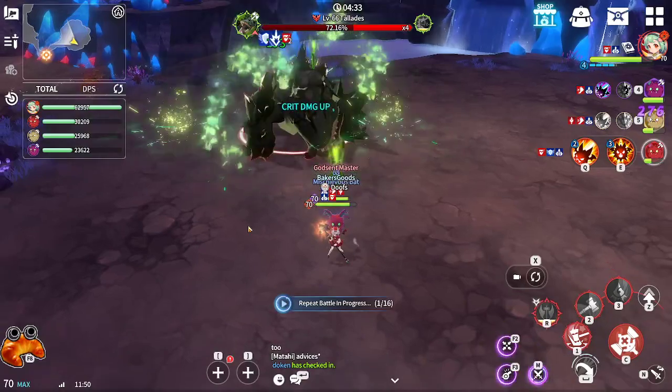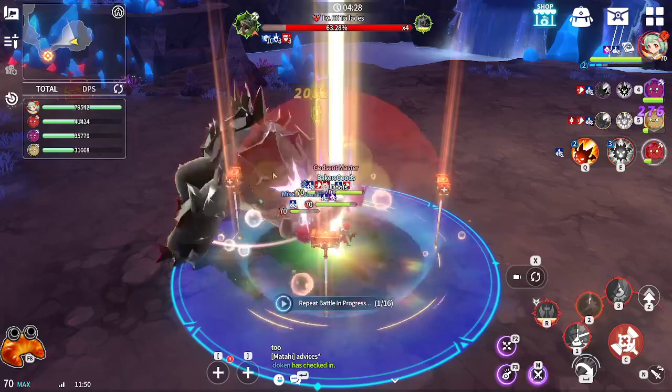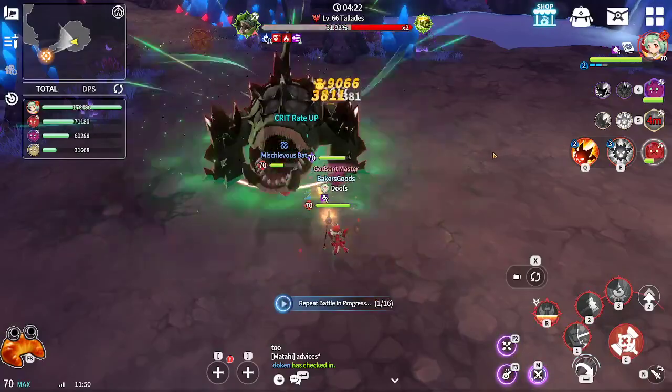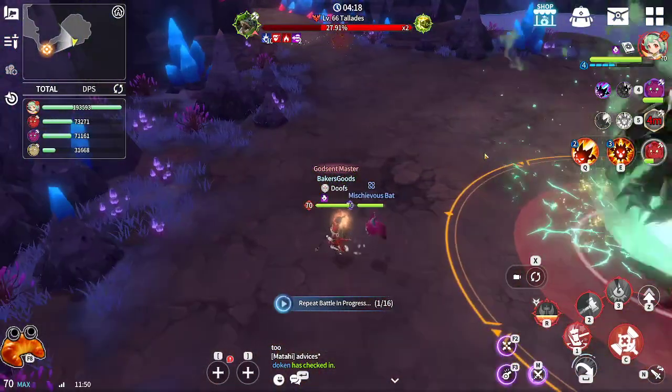Make sure they don't get any damage right there. Now, you might kill one of them soon, but that's fine because the other two are going to get invincibility. Now right here, you want to make sure you're out of the roll attack.